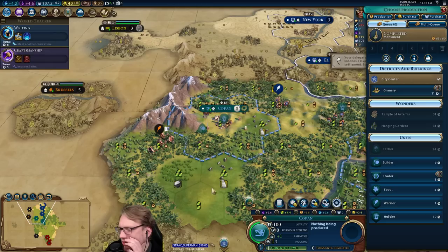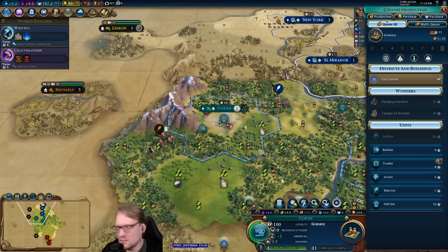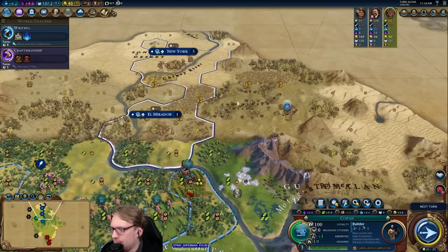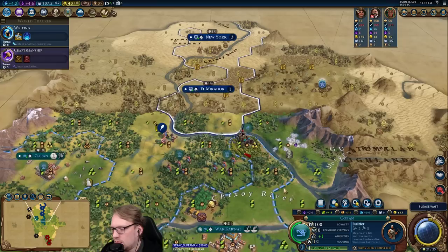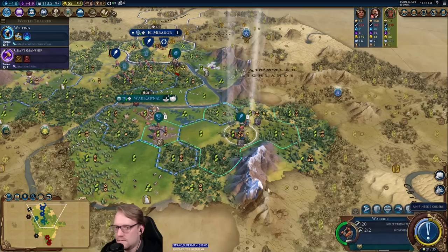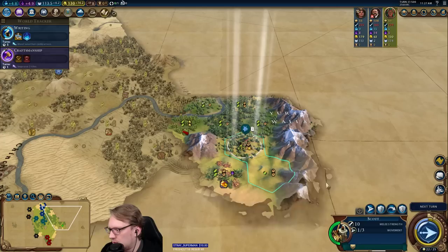Next turn we get archers. What do I need to be building? Probably another warrior — just to try to retake some cities here. I shot an arrow in. Unlock our campuses maybe — it's either that or go towards swords. Swords. Third continent that we just found. The builder makes sense — the builder makes more sense than the granary for sure. He started it. He started it you guys, not on me this time.